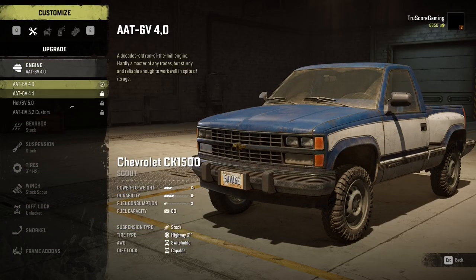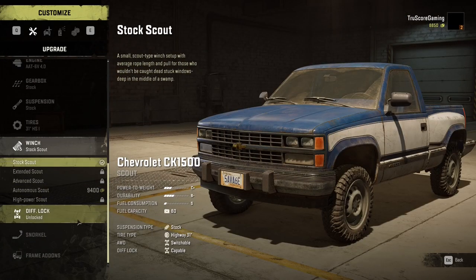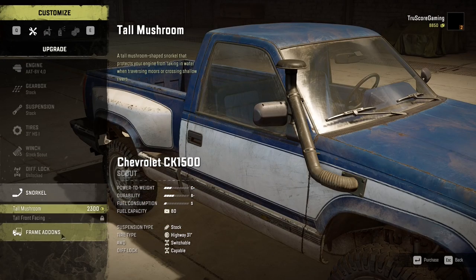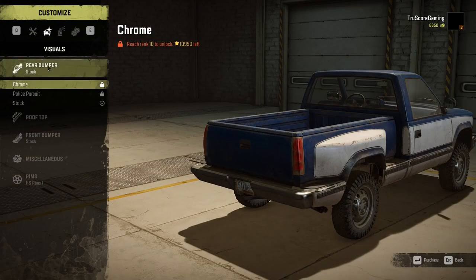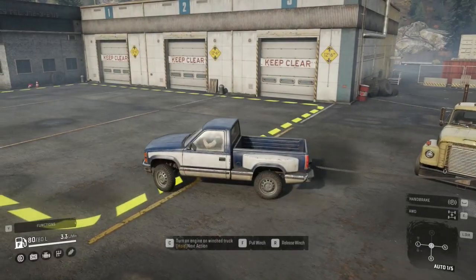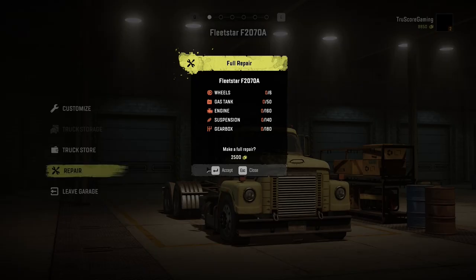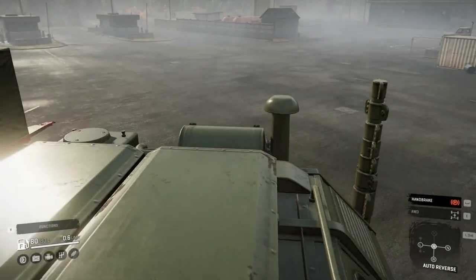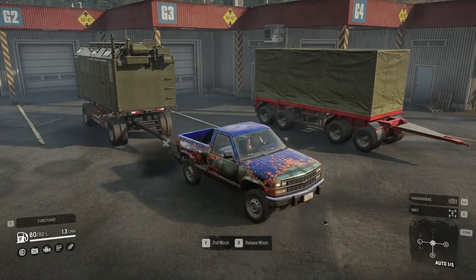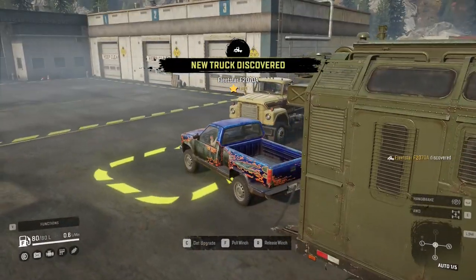The tutorial is skipped and you start off at the Black River garage with the Chevy CK 1500 pickup, fully stock. If you've played before, you know the Fleetstar is right around the corner in a broken-down state. Rather than winching it to the garage and paying repair fees, the best way is to winch the service trailer over to the truck to make the repair for free, and pick up the engageable all-wheel drive upgrade for the Fleetstar in the process.